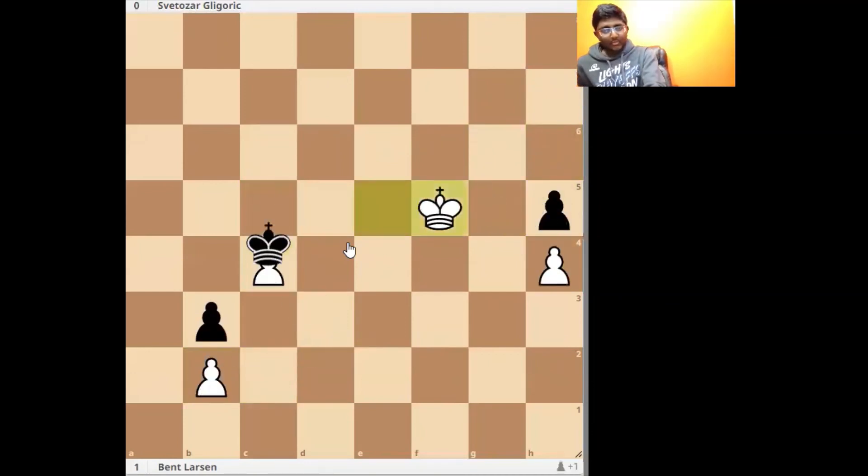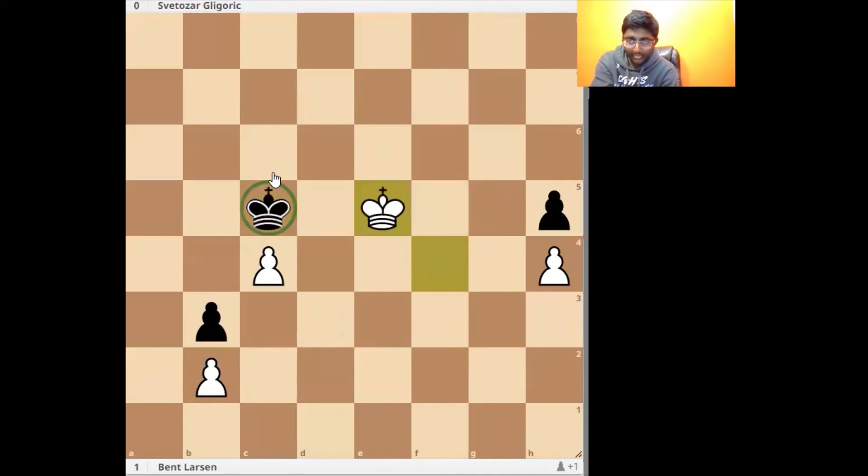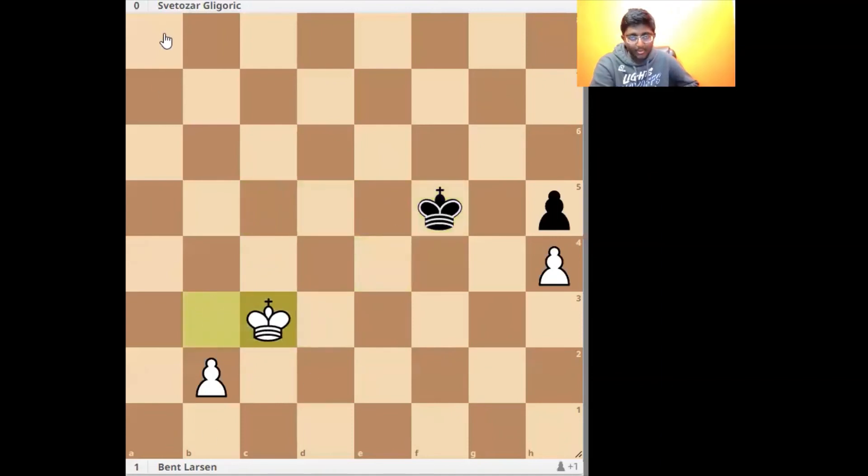King e4 would be necessary. If King takes e4, King b4 trying to not let white get the opposition, and coming towards the b3 pawn. King f4, King c5, King e5, King takes e4, King e4, King c5, King d3 — and you can see the white king has outflanked the black king and is coming to pick up the b3 pawn, and the b pawn will just be way faster than the h pawn.